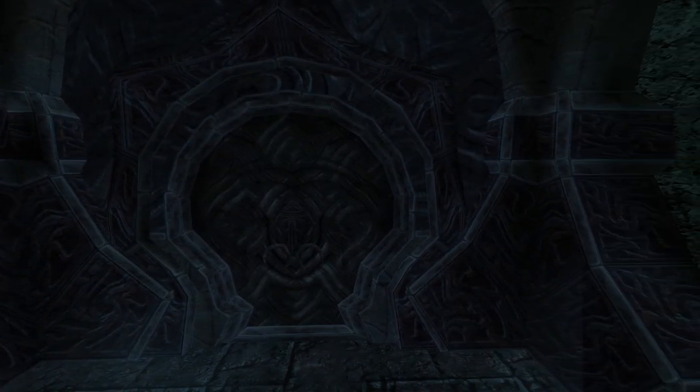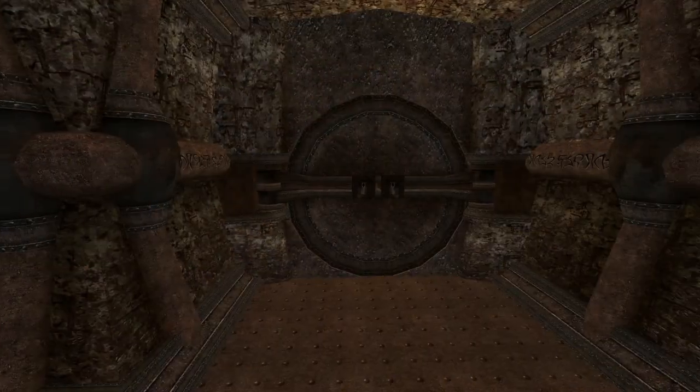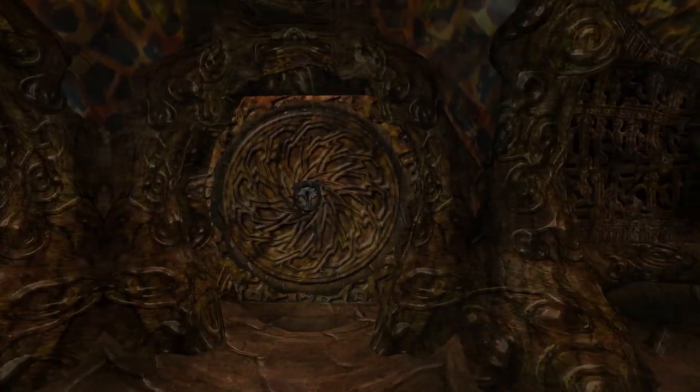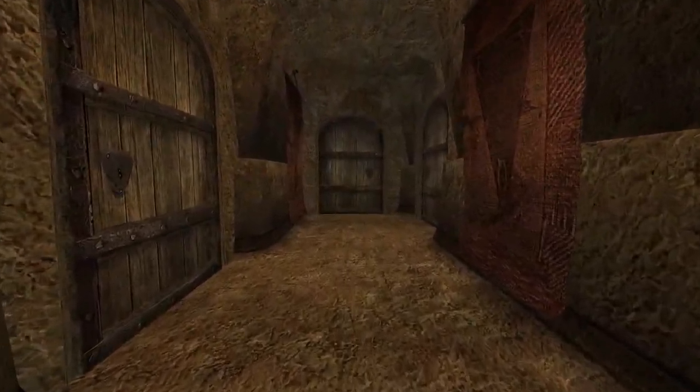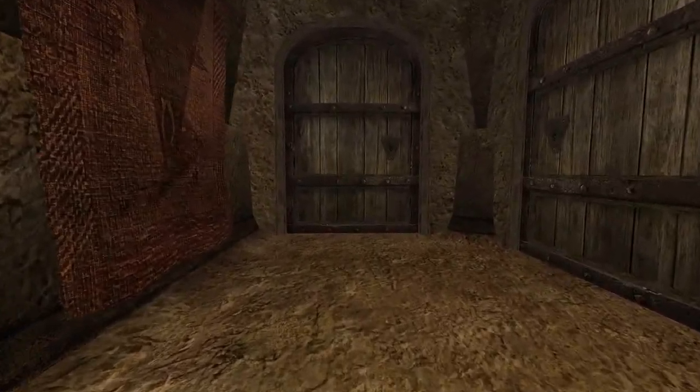How many times have you had this happen? You're exploring a cave or a tomb and you come across a sweet chest that's just too high level for you, or a door you simply can't find a key for blocks your path. Fear not friends, cause Get Shivers got you covered with today's slightly different 5 Minute Morrowind, where we're going to be taking a look at some of Morrowind's less conventional methods for bypassing a stubborn lock.